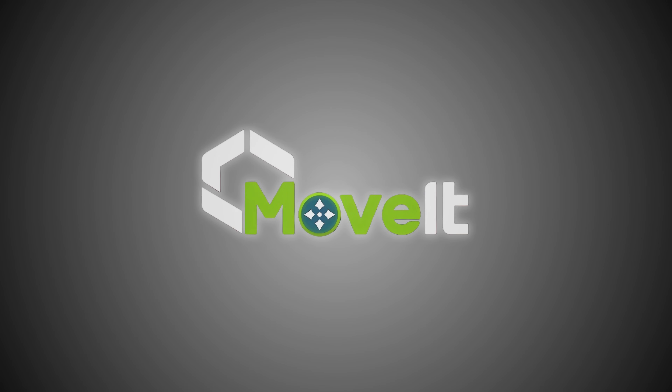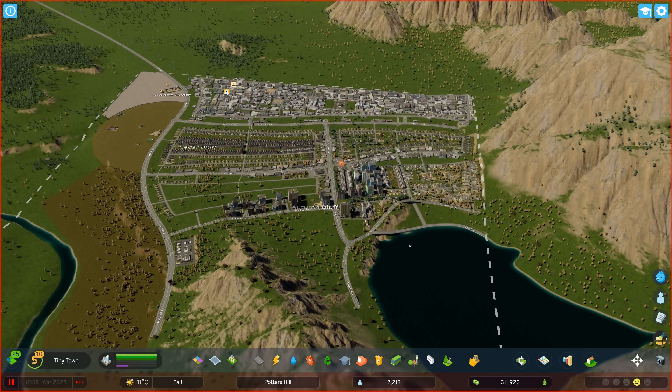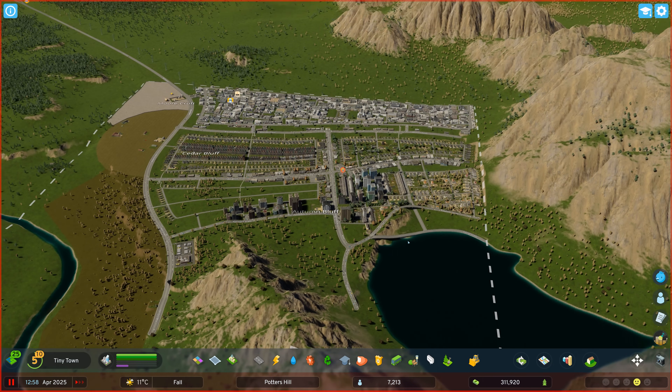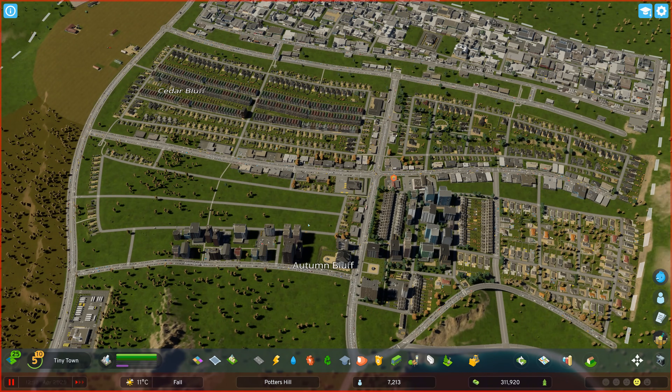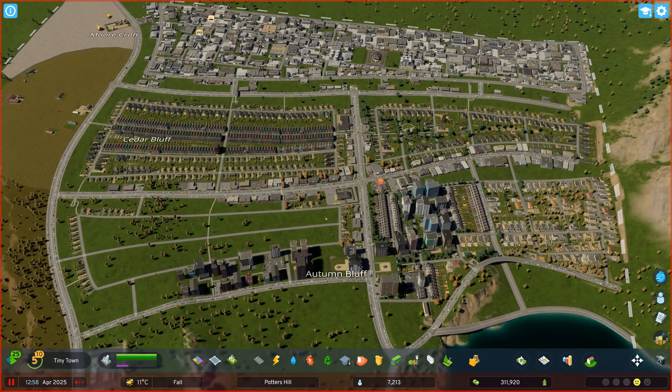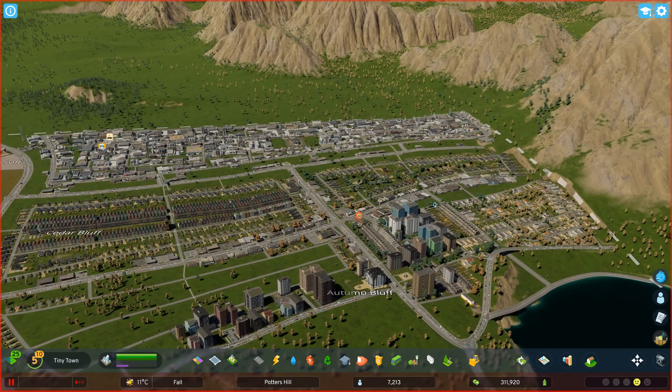The next mod in my sights is Move It — another absolute staple of Cities Skylines 2. Move It lets you reposition things after you've placed them, so you can move stuff around, rotate them, and even raise and lower things as well. The vanilla building mechanics can be a bit janky or at least a bit restrictive, but Move It is perfect for smoothing things out and getting everything just right. Installing Move It works exactly the same as Anarchy — just head to Paradox Mods, find Move It, hit the plus button and restart your game, and it should automatically add it to your current playset.